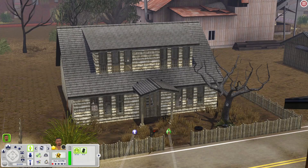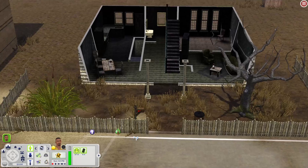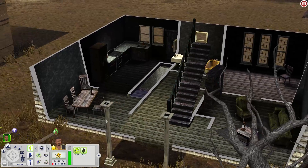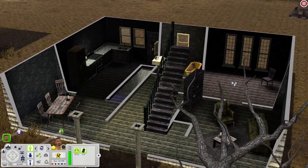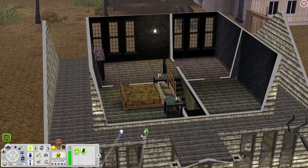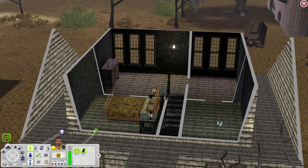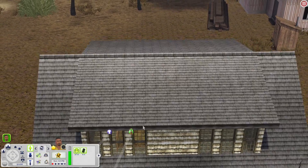This house looks so spooky — look at that old tree! When you come in you have a sitting area, a dining table, a kitchen in the corner, a bathroom, and a singular chair in one room. Stairs go down to a pretty empty basement. Upstairs there's a bedroom and an empty room where you could put more things. There's also a dresser. You have tons of space in this house.